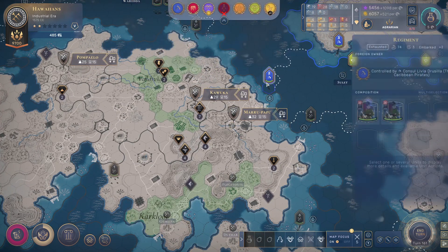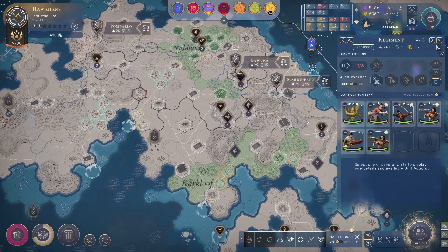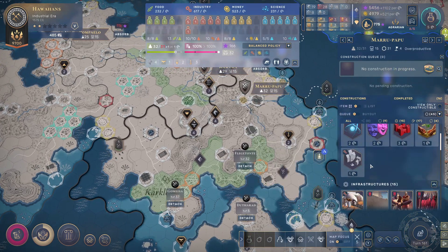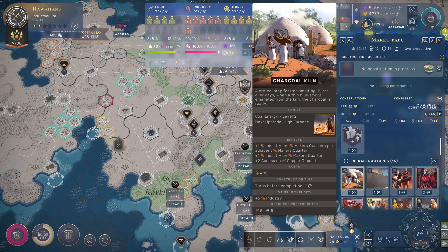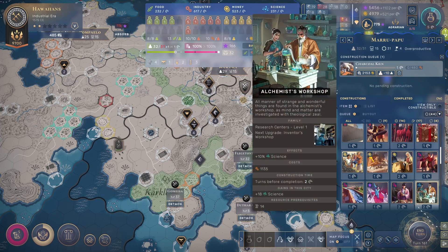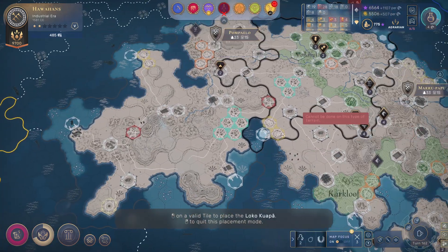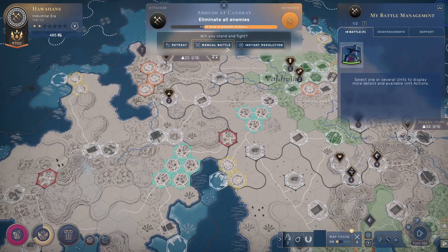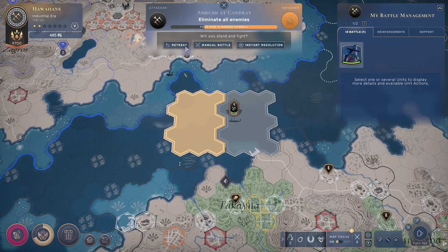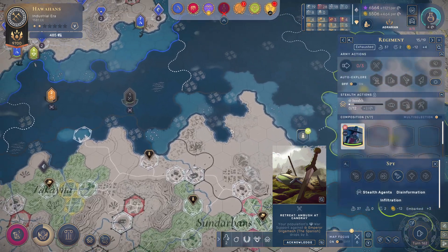Someone attacked me by surprise and then they left. You can buy this — that's a ton of food. More copper — that's pretty good. 18 science with this, let's do it. These guys are going to get the food because we need it. There's a fight — retreat! You already took me wrong.